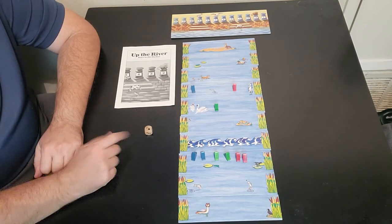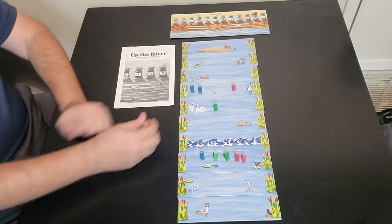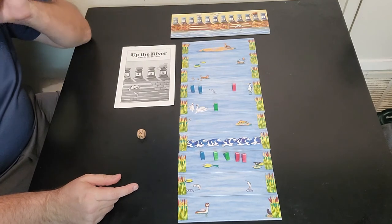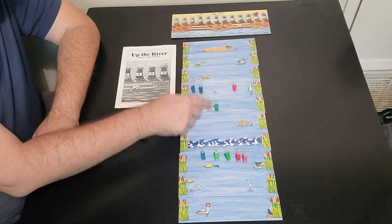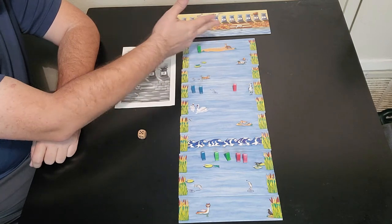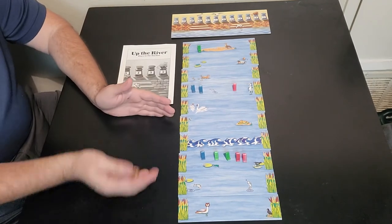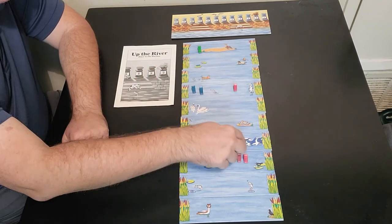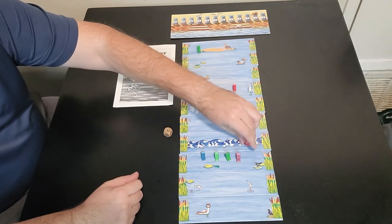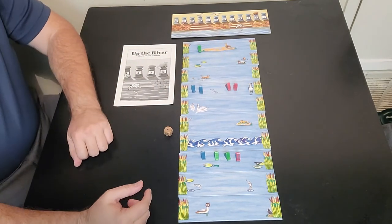So blue just rolled the arrow and decides to move this boat up — that's his move. Green rolls a five. He can move this boat all the way up, but remember it's going to stop at the sandbar. Or he can move one of these up five. Say he moves this one up five: one, two, three, four — he can't move it five because the sandbar is there, so he stops at the sandbar. Now it's red's turn. Red rolls a one, and he moves up one — which is a very good thing to do because he lands on the wave exactly, so he gets to move up three spaces: one, two, three, right up to the next boat.